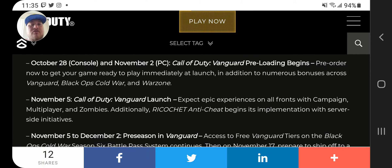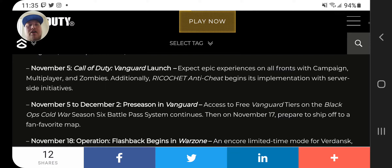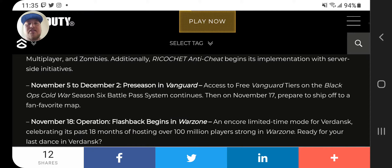Epic experiences on all fronts. November 5th to December 2nd — Preseason. Vanguard tiers on Black Ops Cold War, I don't know why that would matter. Then on November 17th, prepare to ship to a new fanfare. So the fanfare map — that might be Shipment. But that's weird that they call it pre-availability. I don't completely understand.